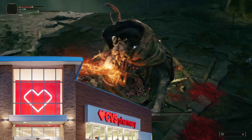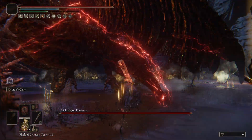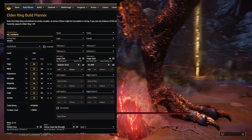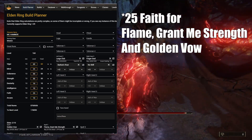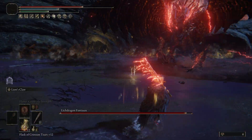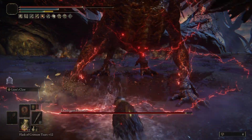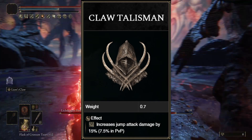Make sure to stop at CVS and pick up some condoms on your way, because you, my friend, are ready to go. I've got an example spreadsheet of what your final stat spread could look like at endgame. In my first playthrough, I ended around rune level 160 because I did everything, which I highly recommend. For your talismans, we have three core talismans and one flexible one.